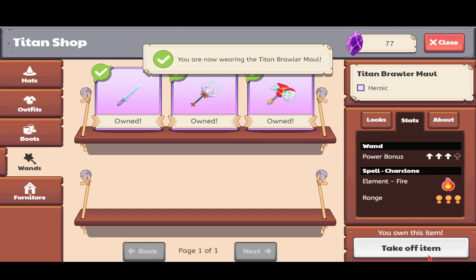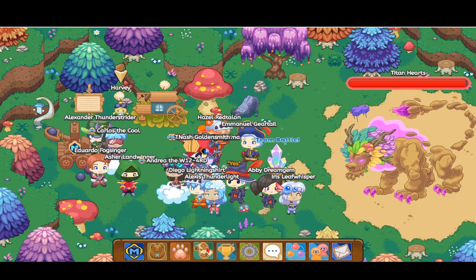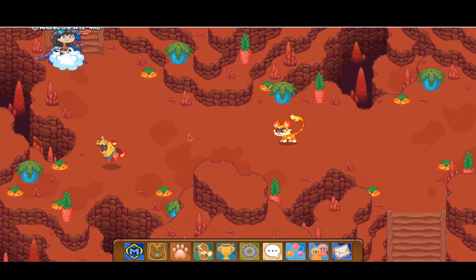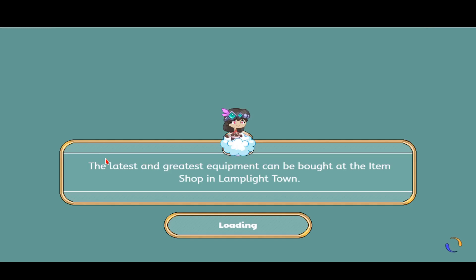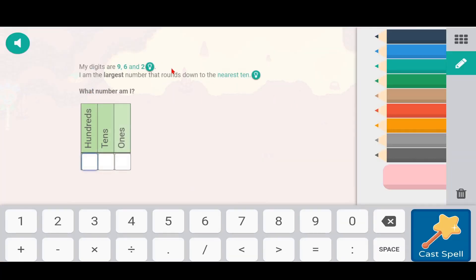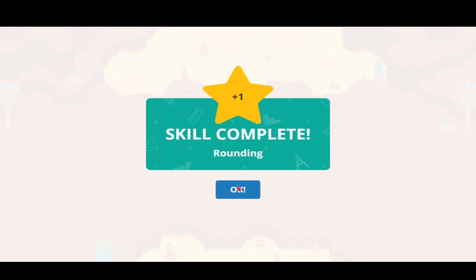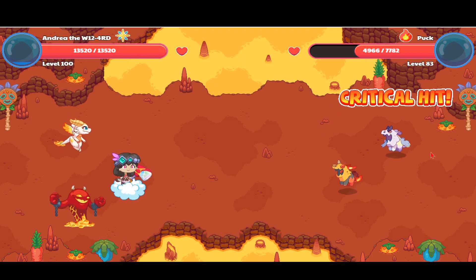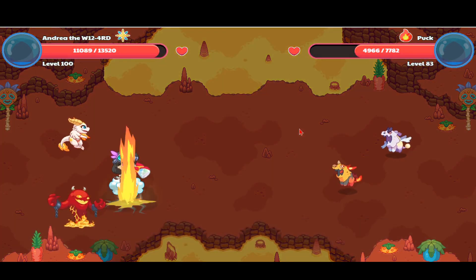Here's how it works — the Titan Bar Browler Maul has the spell of Charcoalene. Let me show you how it works inside a battle. Charcoalene asks for the largest number that rounds to the nearest ten. We got it correct. Wow, did you see that? I've never seen Charcoalene work like that before — a bunch of tornadoes! Luma used to have that spell, but I've never seen it after that.